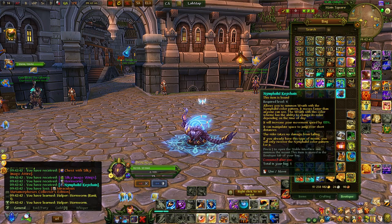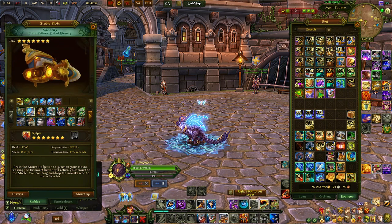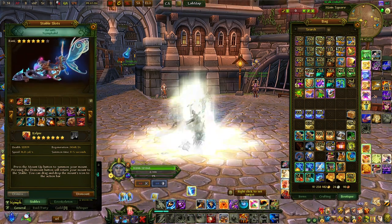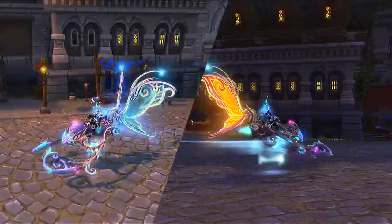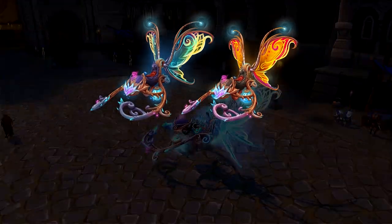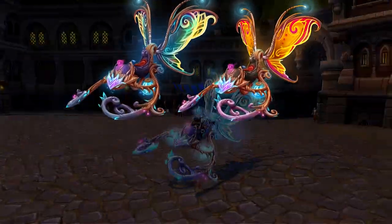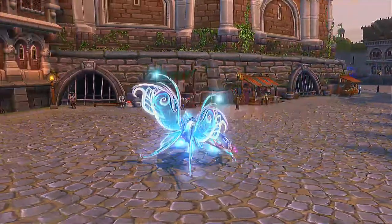The bigger pack gives you quite a bit more. You have the Nympholite Keychain, which is the new rave skin and also functions as a full mount if you don't already have a rave. The cool thing about this mount is that its color changes depending on whether it's day or night — it's blue during the day and orange-ish at night. Very cool and it looks pretty nice.